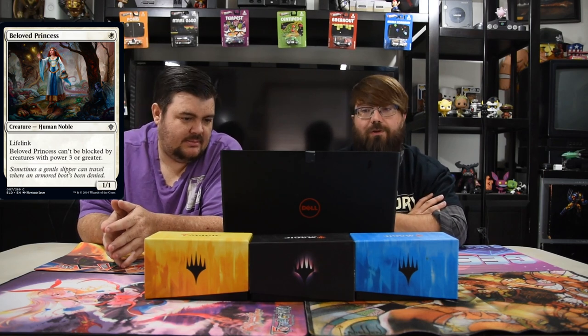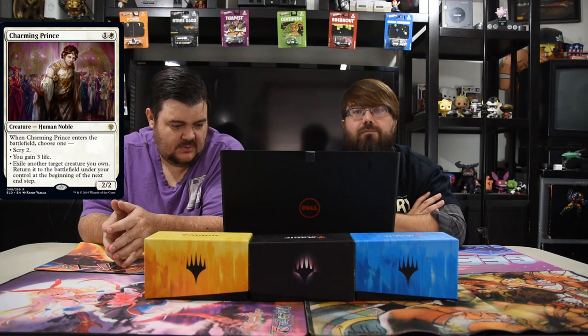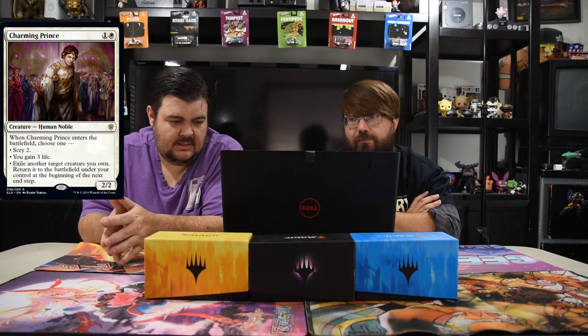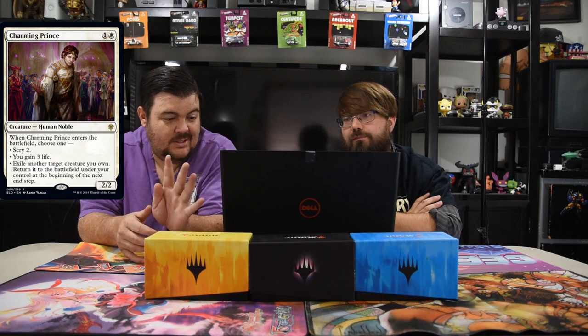Beloved Princess — one white, lifelink, one-one. It can only be blocked by creatures with power three or greater. Just a Limited filler, but it's really good to put that silly enchantment on. Next up is Charming Prince — one white and one, two-two human noble. When he enters the battlefield, choose one: scry two, gain three life, or exile another target creature you own and return it at the beginning of the next end step. This card is really good — for two mana you get great options, like Knight of Autumn. Standard viable for sure.